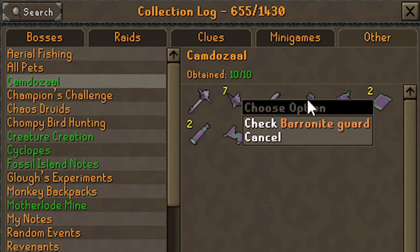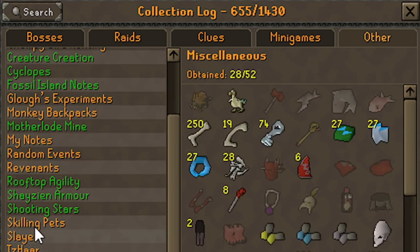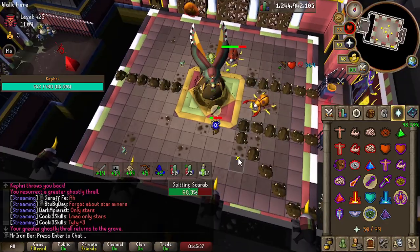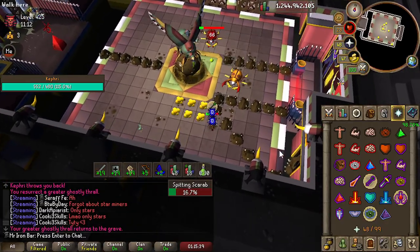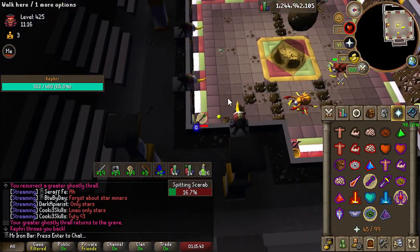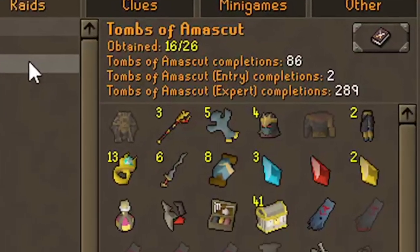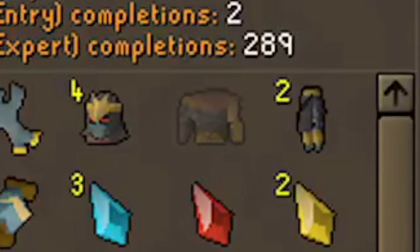Too bad most of these are not that easy anymore from the miscellaneous side. Back on the main progress on the account — which is to get all the purples from the Tombs of Amascut. We have one left, and that is of course the Masori body. That's going to be so good to get.